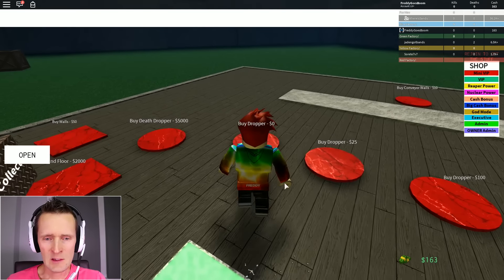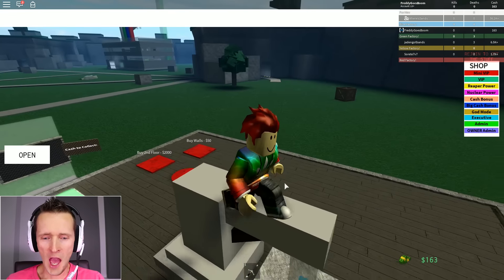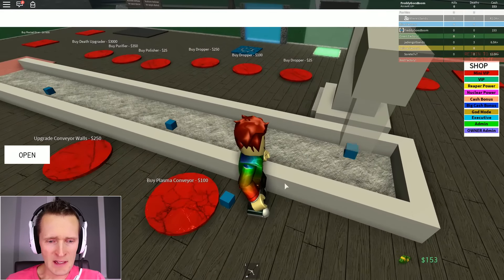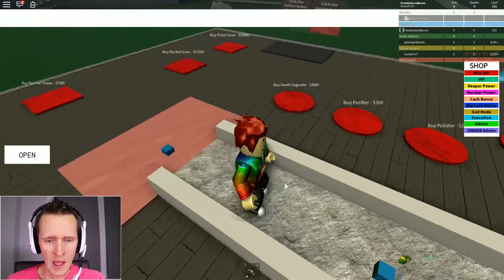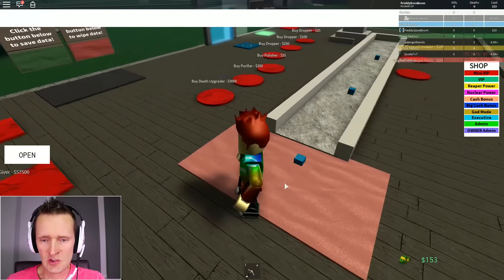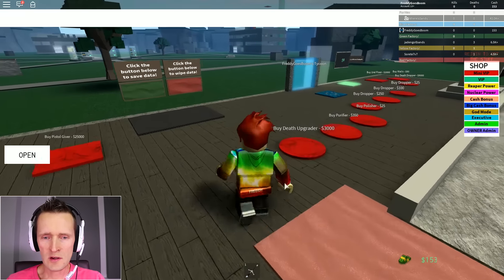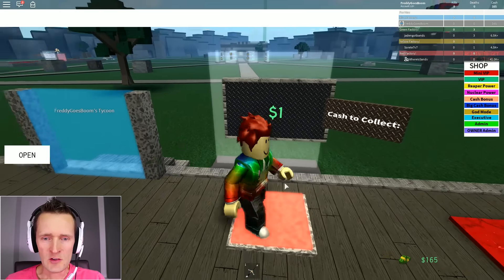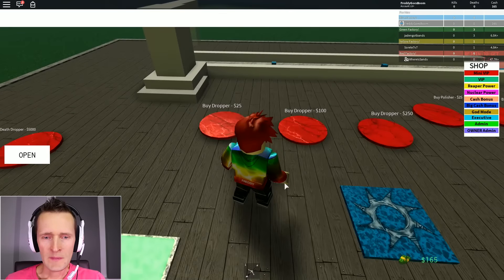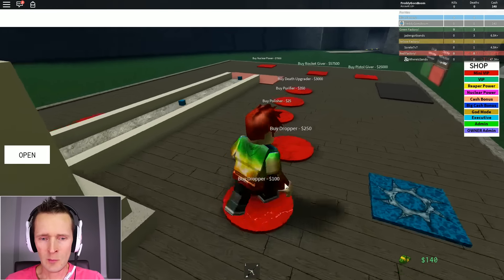I don't have any droppers yet but I see one here costing zero dollars. I just messed up, but there's this super tiny square being dropped, going along to where it's collected - and it is making me money! Money for squares, that's a good trade. Let's buy another dropper for 25, I have 140 left.